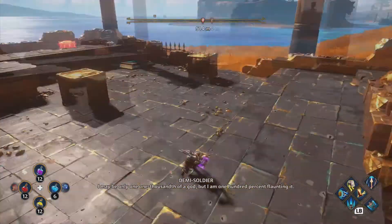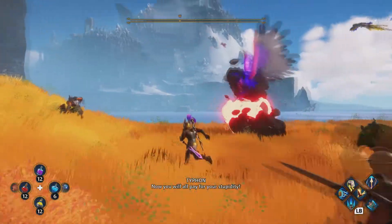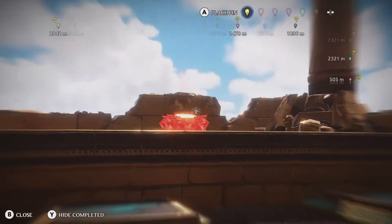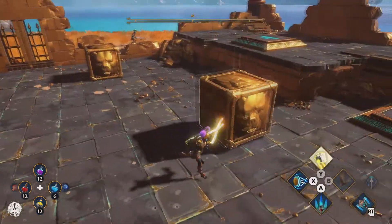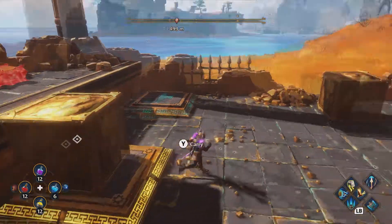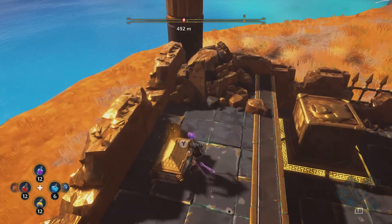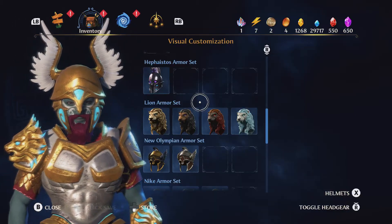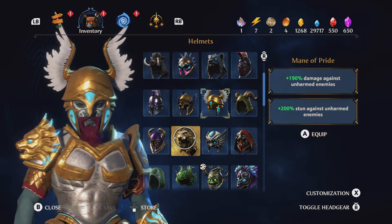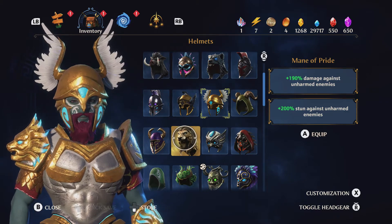The first chest can be found on the map here. You'll find some boxes and some humans nearby who will be attacked. You'll have to kill this harpy, and once you kill it you'll see the chest. With your heavy lifting ability you can plonk these boxes onto switches. Once you do that, open the chest inside — you'll get adamantine and a piece of the lion armor set. A piece of this set has 190 damage against unarmed enemies and 200 more stun against unarmed enemies.